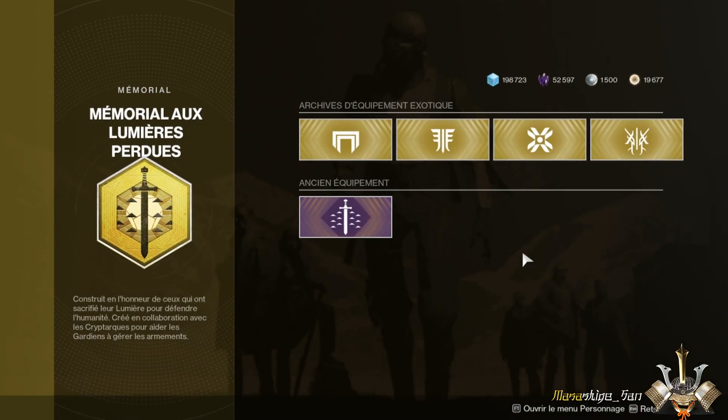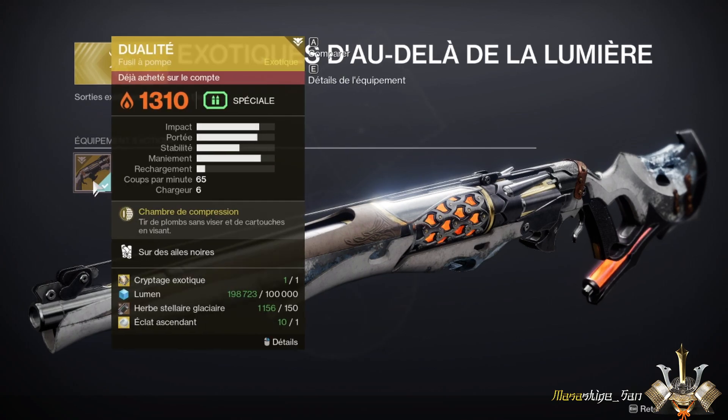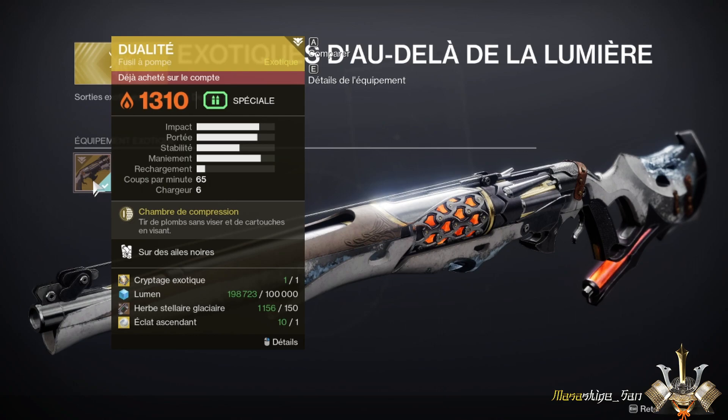And we'll move on to the last part, which will be the shortest, since in fact you only have one weapon here. At the time of filming this video, we are only at the first expansion, so you only have the weapon available directly from the main DLC, which is the Duality — an exotic energy shotgun, a bit like the Chaperone for those who know it, except the Chaperone is a kinetic exotic shotgun. Since this weapon doesn't depend on a raid — it was available in the seasonal pass — you can recover it without needing raid resources.